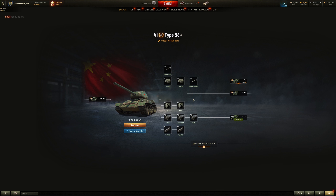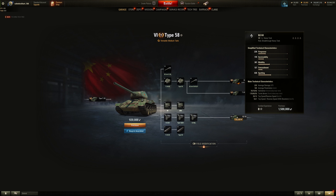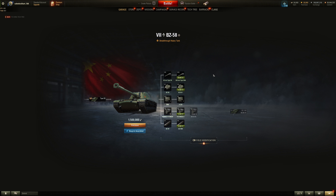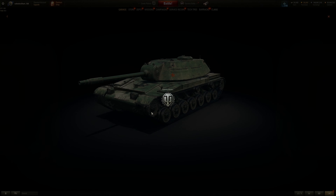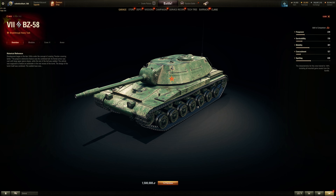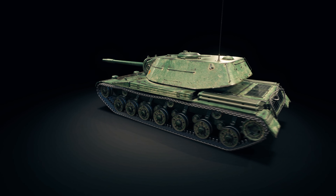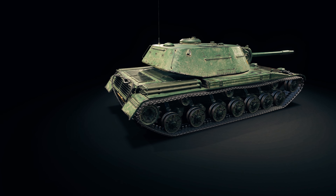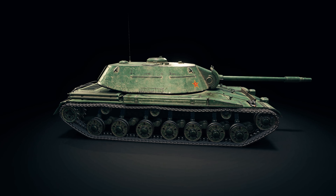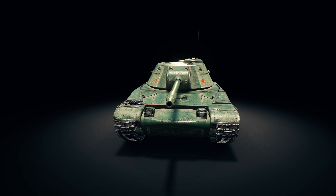To get to the line you have to go through the Type 58, researching the engine — about 56,000 XP to the BZ-58 and one and a half million credits. Research everything. You don't have to research the tracks to mount most stuff, which is nice. There are only three rocket booster charges at tier 7, moving up to four at tier 8, five at tier 9, and finally six at tier 10 — all about 10 seconds of boost with a five-second cooldown.